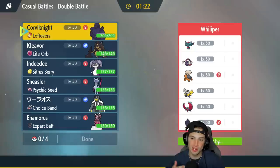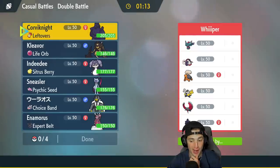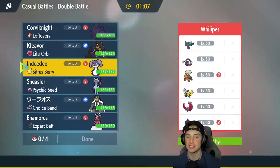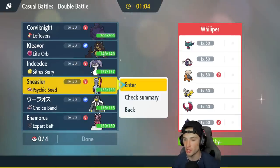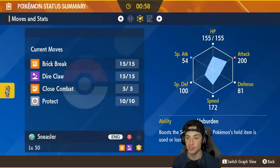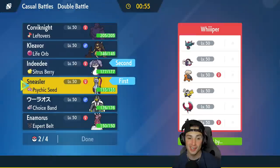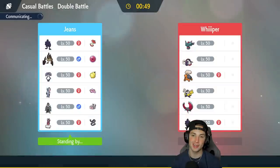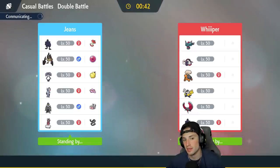Hopping into our second match going up against a more Series 2-ish team: Flutter Mane, Great Tusk, Torkoal, Iron Hands, Baxcalibur, and Corviknight — a pretty strong team. I feel Indeedy and Sneasler could be very good especially if they want Fake Out with Iron Hands. I'll lead those two. Sneasler's stats are godlike — 172 Speed and 200 Attack, which is wild. I'll bring Urshifu and Cleaver in the back end. That first match was carried by Enamorus and then Cleaver took over.